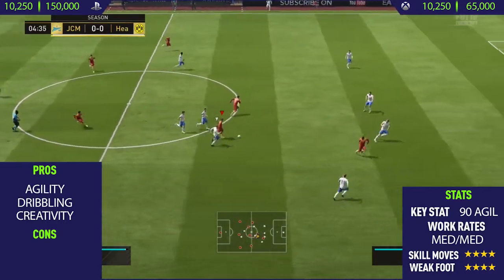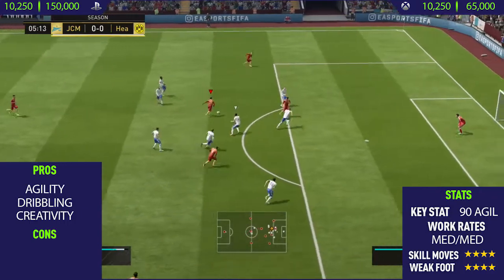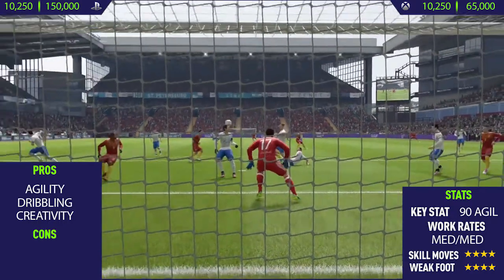As you can see there, he does a nice spin past the defender, runs through and scores. He uses his strength to spin past the player, does a nice roulette, runs in between the space, takes a finesse shot, and finishes it off very nicely into the top corner.